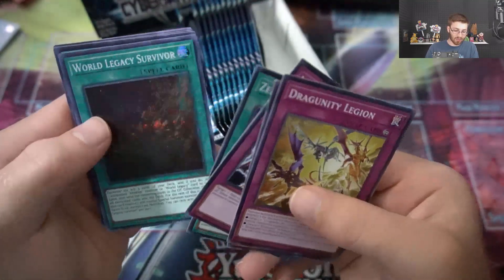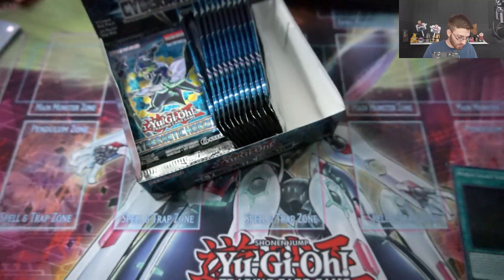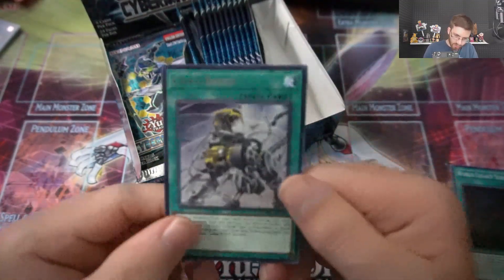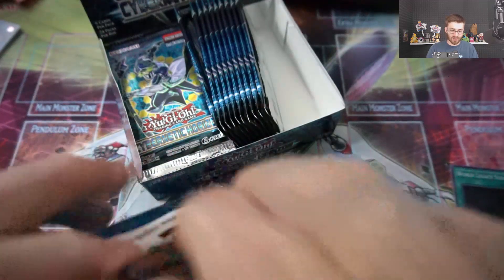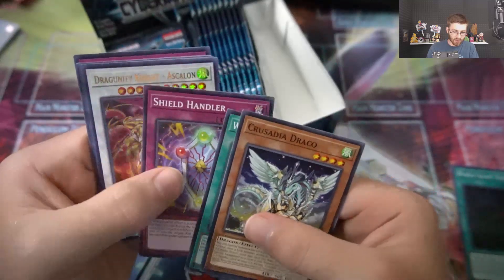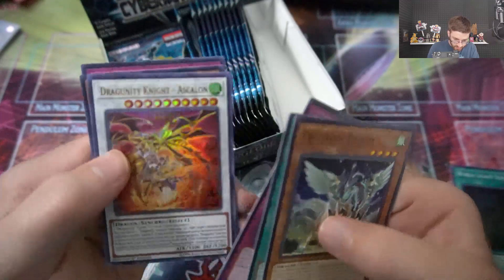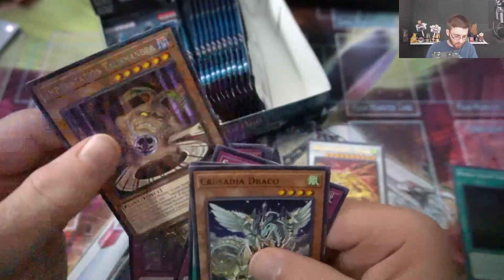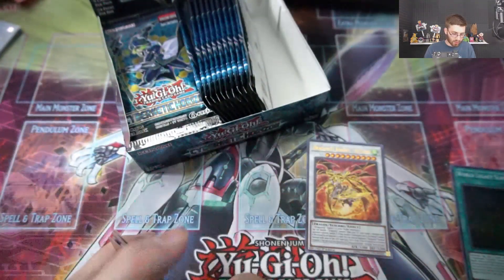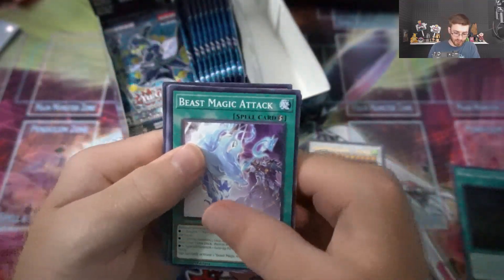We got World Legacy Survivor, Crossbreed right off the start — that one kind of looks like a transformer. Continuing on, come on show us that Boral Sword Dragon. We got Shield Handler, Dragoonity Knight, a set of Askalon. We got a Dragoonity ultra rare — kind of cool to see some old Dragoonity support.